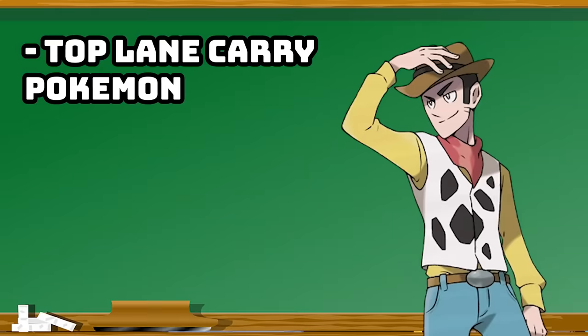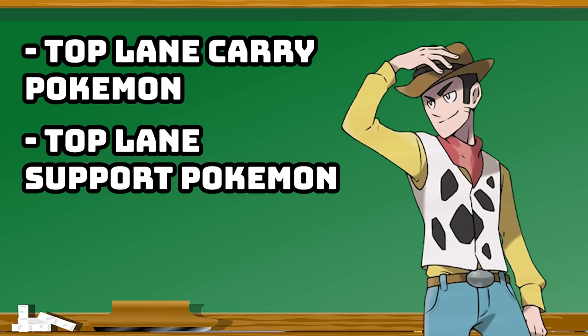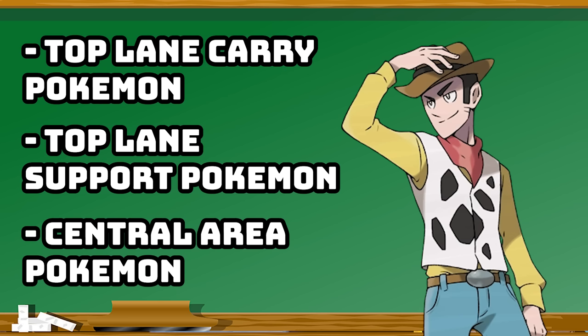When looking for a team composition in Pokemon Unite, you really have five things. First, a top-lane carry Pokemon that scales pretty well — these are often all-rounders, but not only all-rounders. You have supporters that are often played in the top lane along with this Pokemon, running an experience share, to make sure that top-lane carry Pokemon can get all the XP they need so they can start winning the match. Your top-lane supports are often things like Eldegoss, Hoopa, or Blissey.